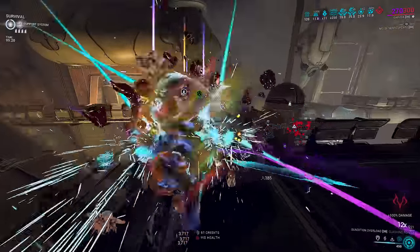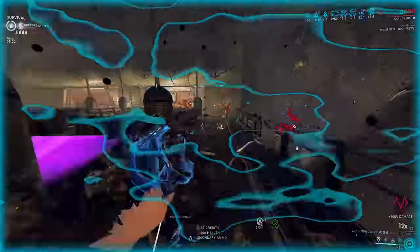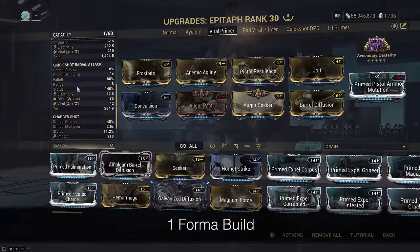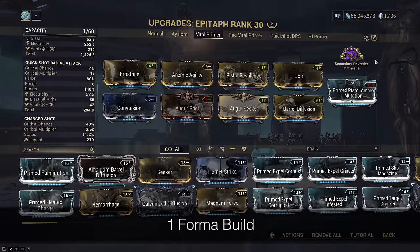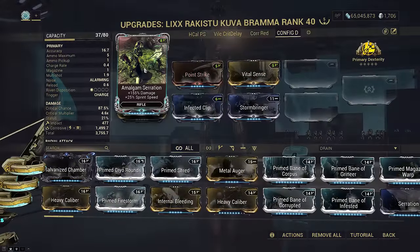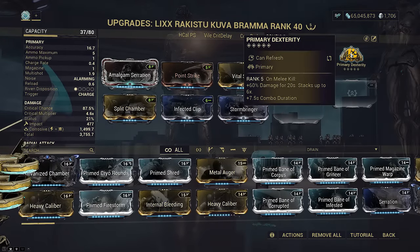Condition Overload does not affect Exodia Force scaling, which is the reason we use Primed Pressure Point. It does affect the pulse though. The primer build is generic Epitaph viral and radiation — this isn't that important. You could shoot it to spread radiation procs and reduce aggro focused on you, but really it's the Secondary Dexterity arcane to boost combo duration for your Zaw. Your primary weapon also has no purpose except Amalgam Serration for faster sprint speed and another 7.5 seconds of combo duration.